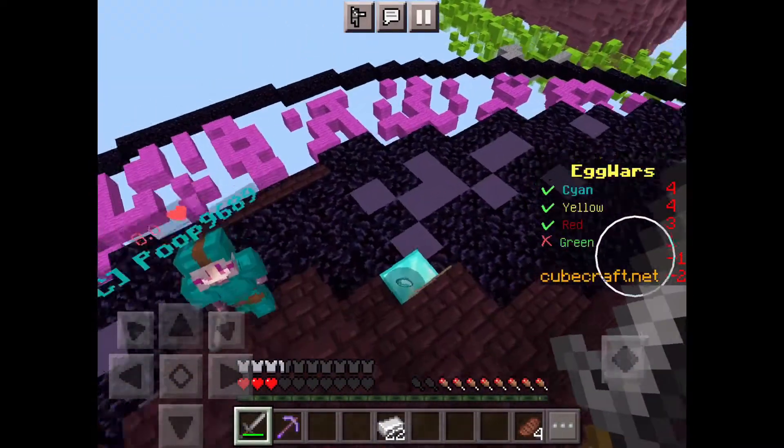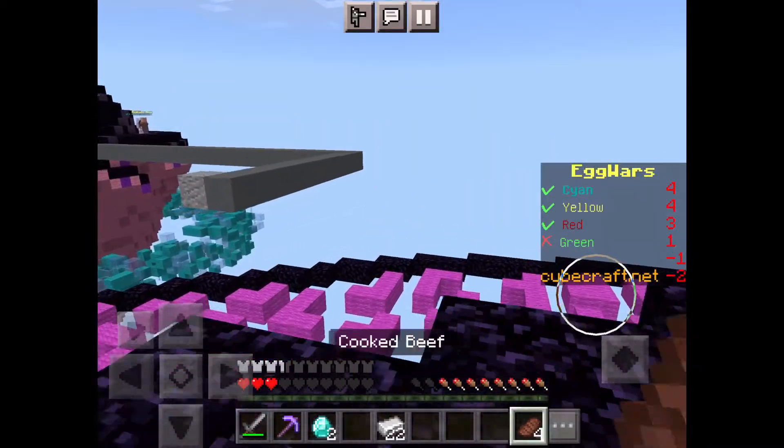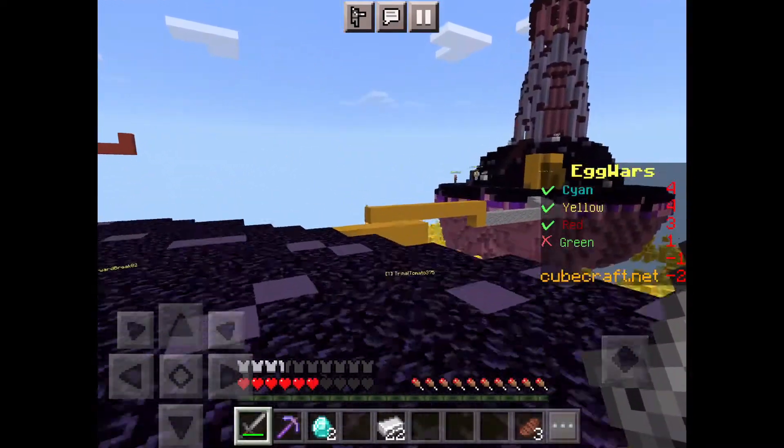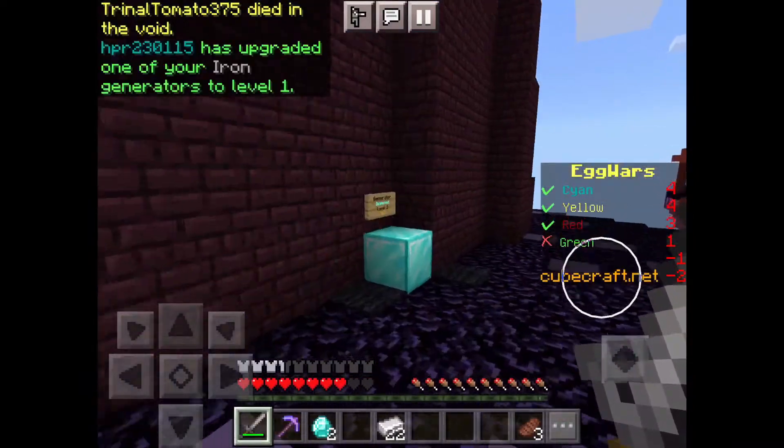Get him, come on! Okay, where is he — did he take him out? I'm not sure. I'm only on three hearts. I feel like I want to go for Yellow right now, but I also don't, so we're just going to get some more diamonds.